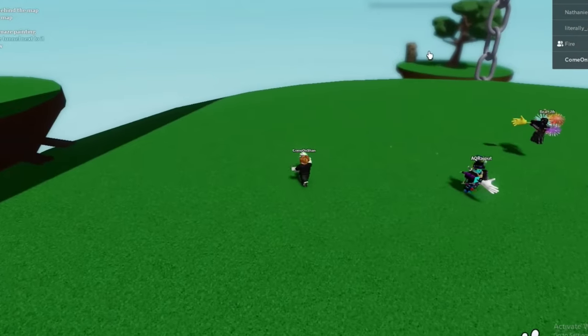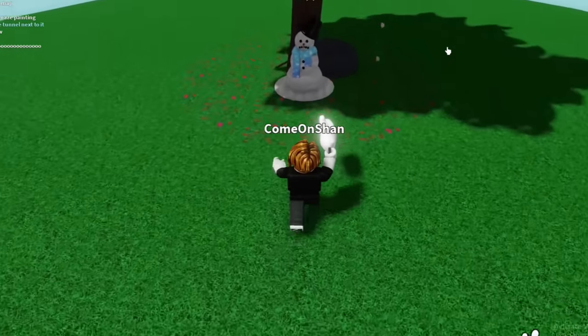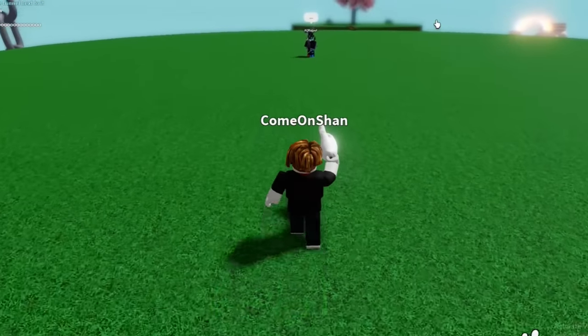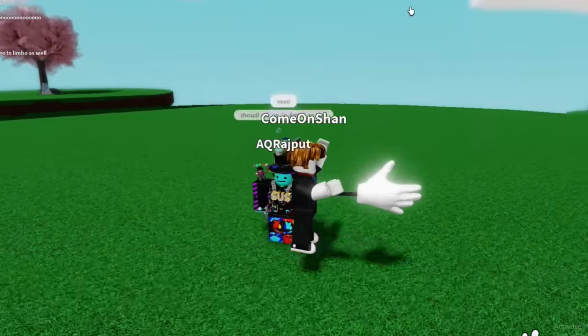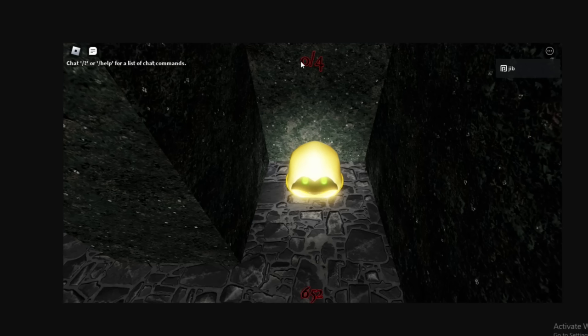I'm pretty sure we're gonna get teleported to the maze right now. Everybody in the server is trying to get the other glove rather than the pan glove, even though the pan glove is easier to get. If you want the pan glove — also called the prime pan glove — and the snow peep UGC, you gotta collect four items in the maze. Find all four collectible items, follow the light, and you'll get the UGC as well as the snow peep UGC.